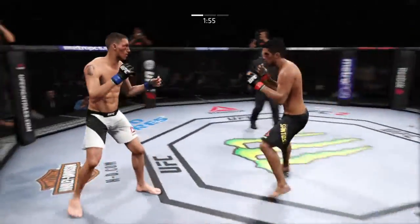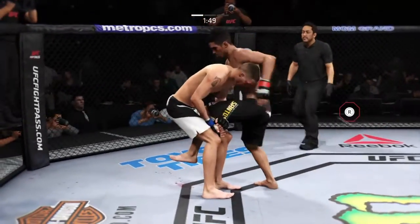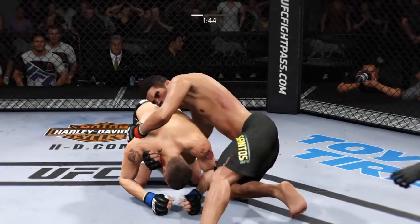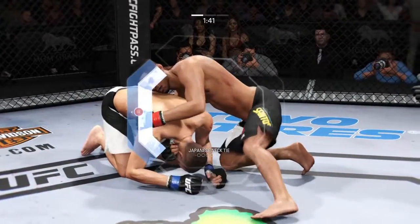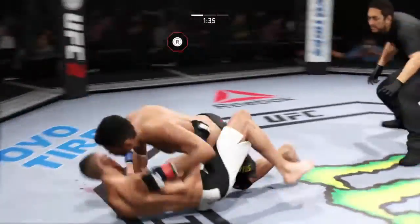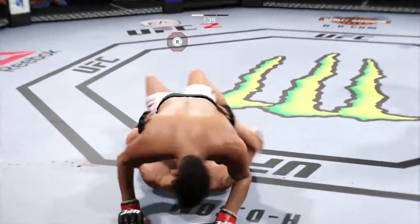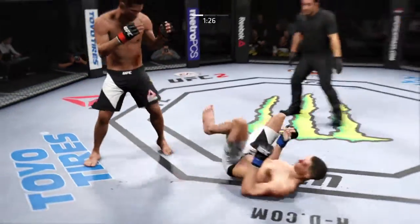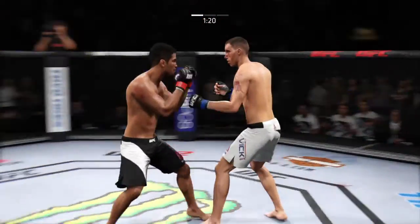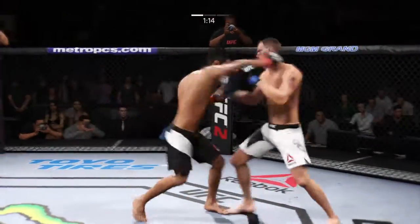Nice straight right. Big kick, just missed. Look at that eye — that is a mess. Looks for the choke here, and now he's out. Half guard. He's got it — full mount. Postures up. He lands that way. What a back and forth exchange. He's keeping busy, connecting with a lot of punches. Nice roundhouse kick to the body — oh, he's hurt.